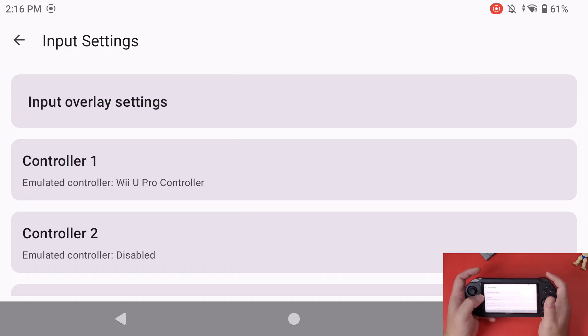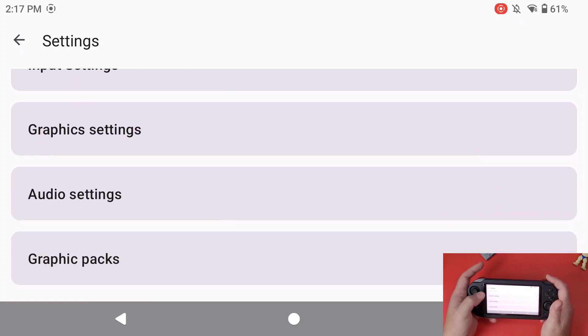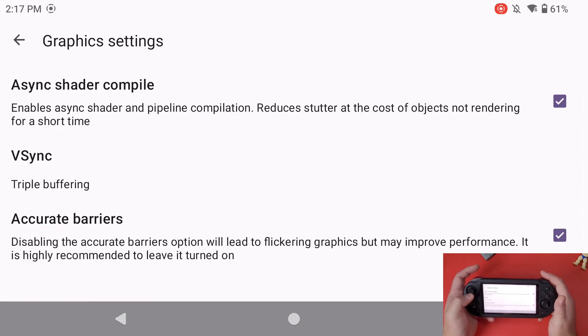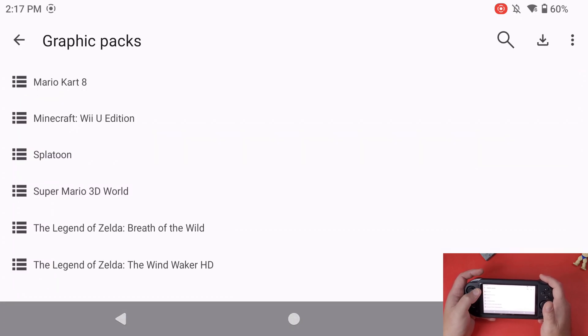Input settings is a little bit buggy right now. I've inputted my Wii U Pro controller, left the application, came back in, and the Wii U Pro controller is gone. Hopefully they fix that very soon because it's annoying having to reset it back up. In graphic settings, I have V-Sync triple buffering set to on. You could get away with double buffering, but triple buffering does help a lot with rendering in the background on threads. With the Snapdragon 8 Gen 2 processor in this device, it performs very, very well and doesn't go above two gigabytes of RAM.